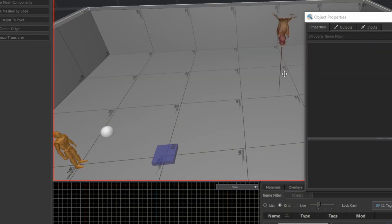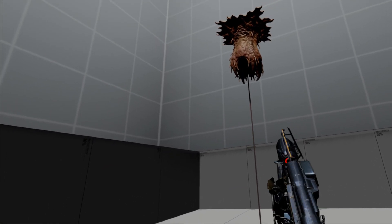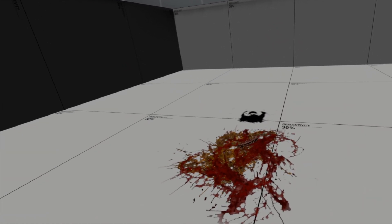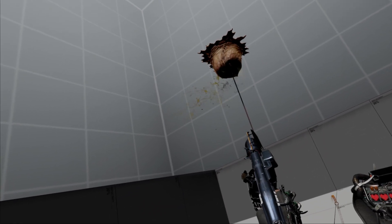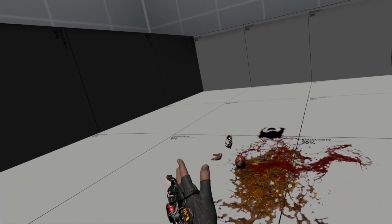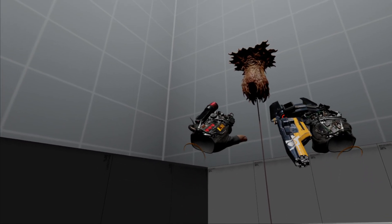Now when we run this we should get a random drop. Test one, test two, test three — the single barnacle random drop is working.